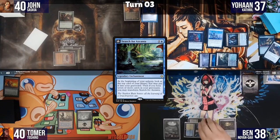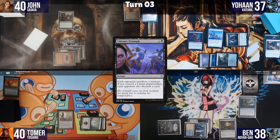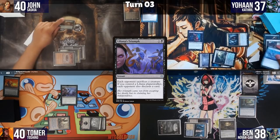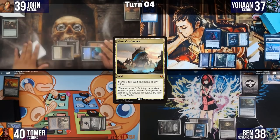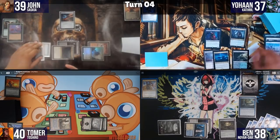I play a Swamp and cast Liliana's Triumph for 2 mana, paying 1 for Esper Sentinel — I'll take it. Then John plays Mana Confluence, casts Skyshroud Claim to fetch Bayou and Savannah, plays an Arcane Signet, and passes. Johan untaps, Bob reveals a land — Nurturing Peatland. He plays it, taps to cast Three Visits to fetch a Forest, also getting a Tumblegarten.